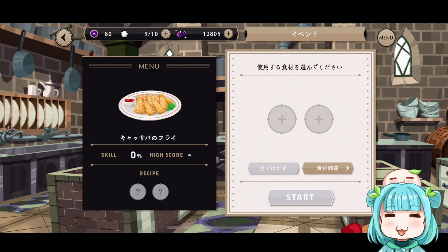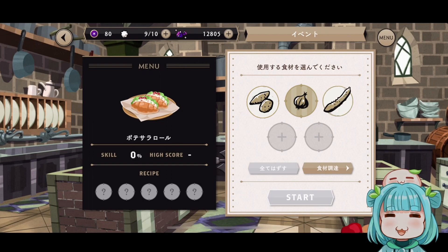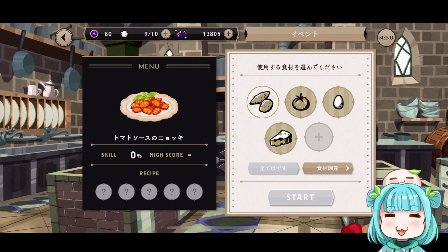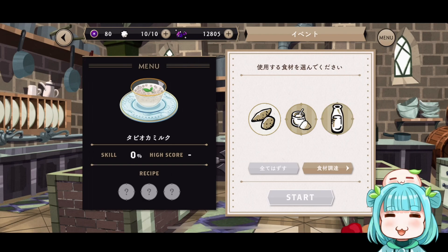Fried cassava uses potato and flour. The potato salad roll uses potato, onion, cucumber, carrots, and bread. The sweet potato gratin uses potato, onion, cheese, and milk. The enoki with tomato sauce uses potato, tomato, egg, cheese, and flour. Tapioca milk uses potato, sugar, and milk.